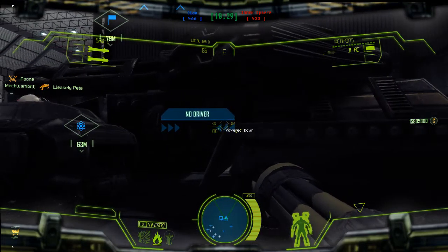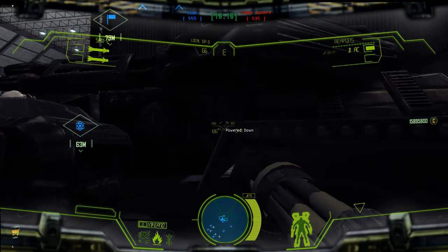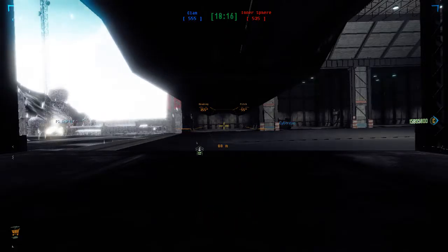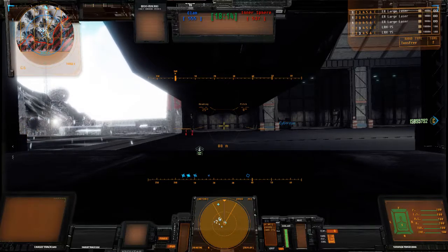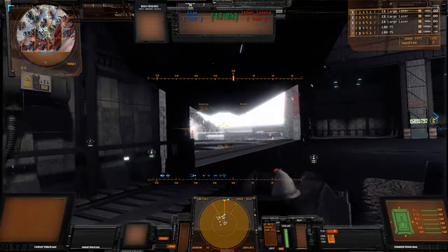I'm just going to quickly look up the controls here. Let's find it. Power up, power down — F. There we go. We shall power up by pressing P. Are we powered up? There we go, we're ready to rock and roll.